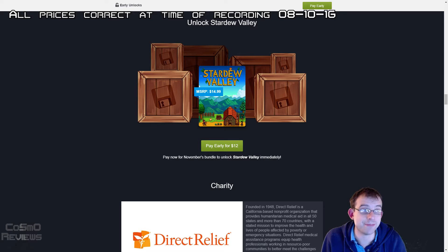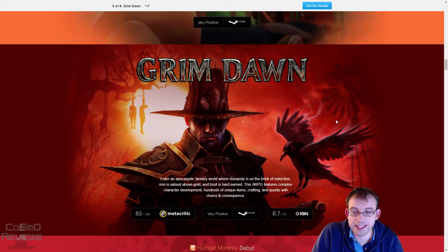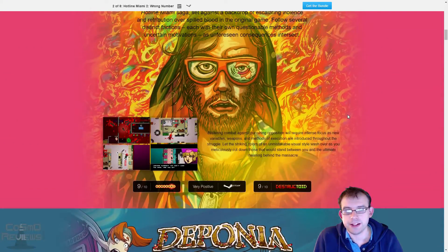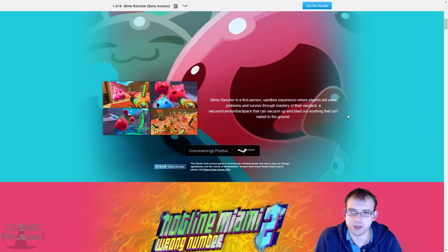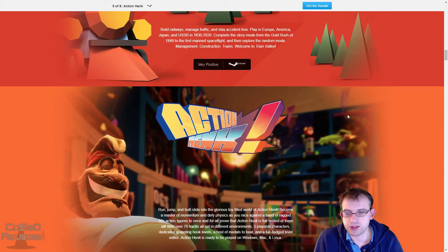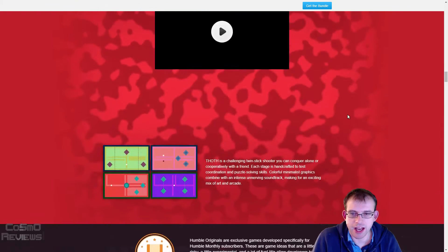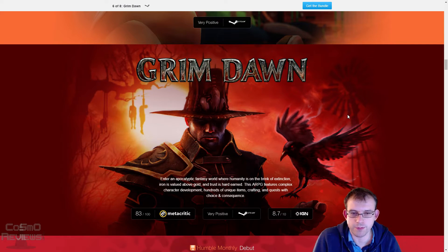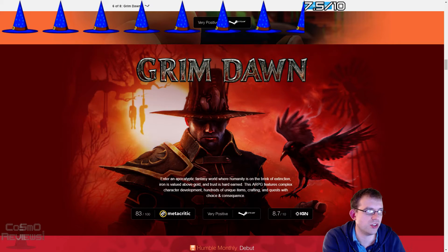So that pretty much is it. As always, you've got all the usual charity options and everything. What do we think about the bundle? It's definitely a big improvement over the last few bundles. This one is definitely a lot better. You've got a fairly recent adventure game, Hotline Miami 2 — maybe not as strong as the original but still a good game — Slime Rancher looks good, Train Valley looks fairly fun, Action Hank looks ridiculous but hey, and Grim Dawn is a powerful-looking RPG. I'm quite impressed with the bundle. I'll give it a 7.5 out of 10. It could be better, but it's quite a strong, nice little bundle.